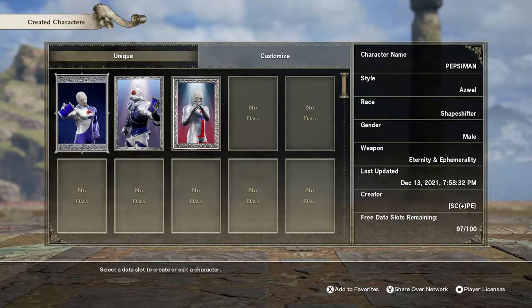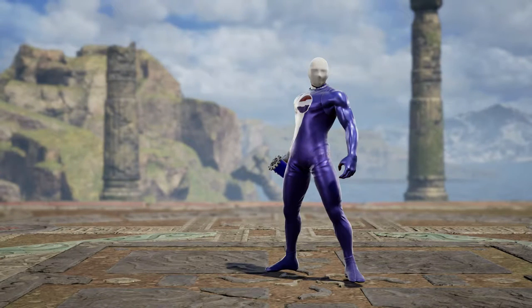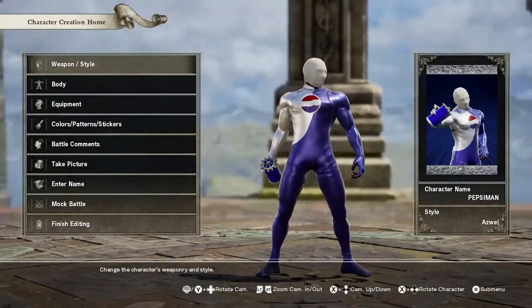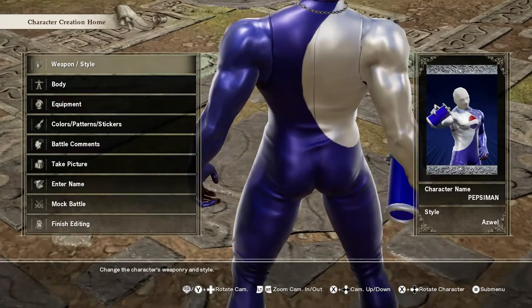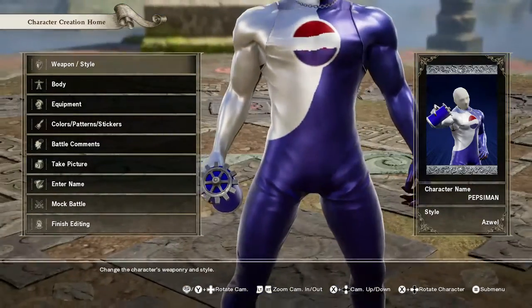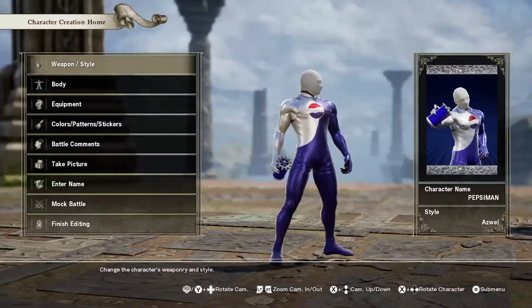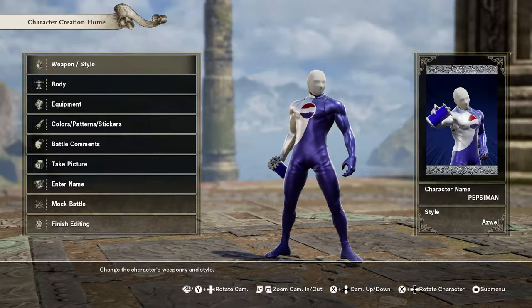First, we'll start with the Classic. You'll notice on this version, there is a bit of clipping — like you'll see there's a line down the back, can't really do anything about it. And if you look under the arms, the textures didn't mesh perfectly, but honestly, fairly hard to notice in game, especially when characters are zoomed out and constantly moving. It's very minuscule, barely an inconvenience. Starting off with the Classic Pepsi Man, based on his PlayStation 1 debut.